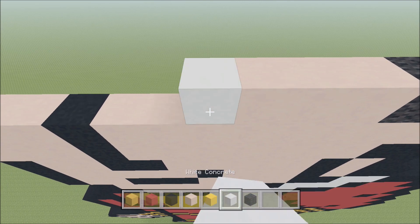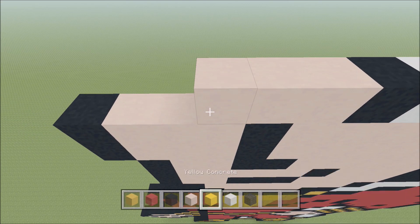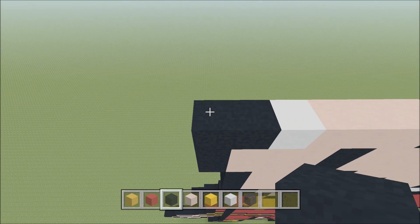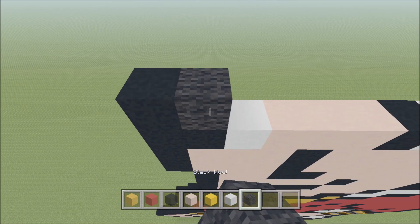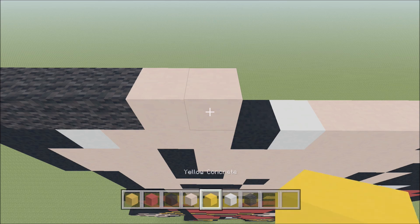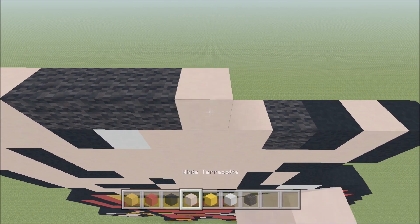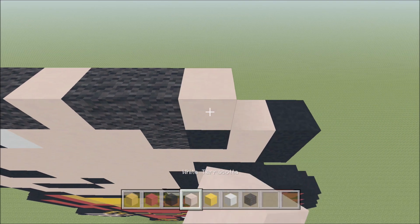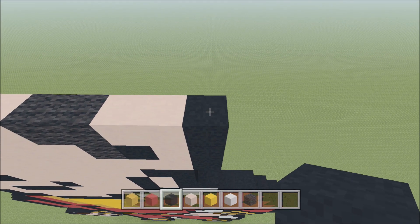A White, Black, three Terracotta, a White, and then two Black. Build up on the left-hand side above this Black with a Black. To the right add three Wool, two Terracotta, three Wool, a Terracotta, two Wool, two Terracotta.